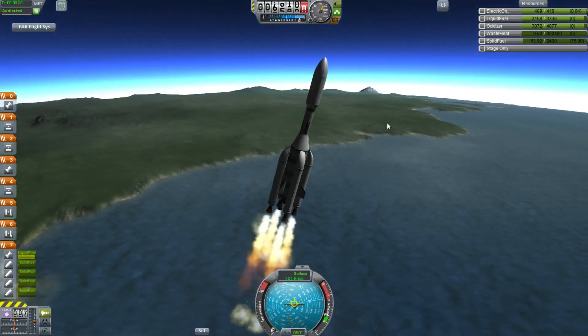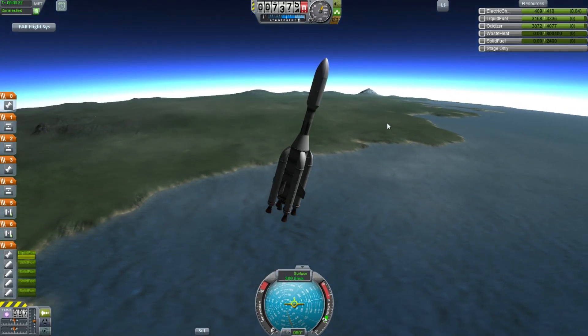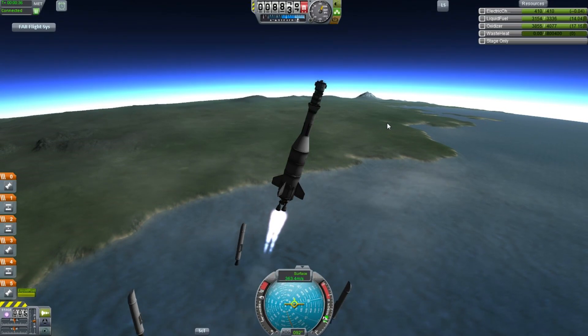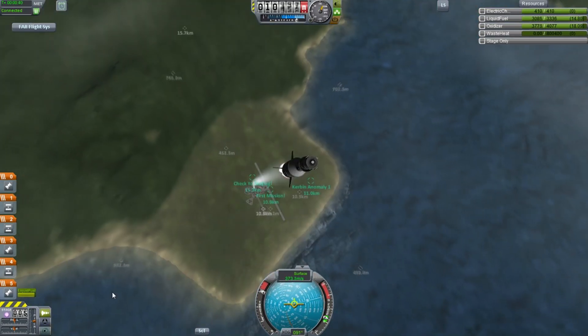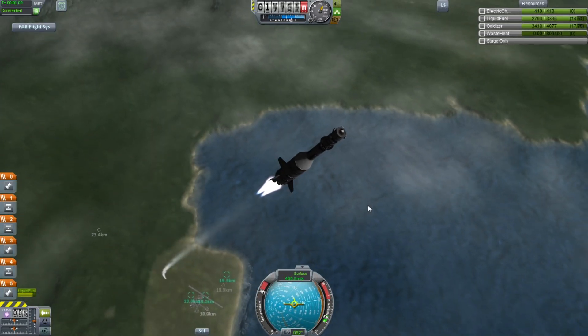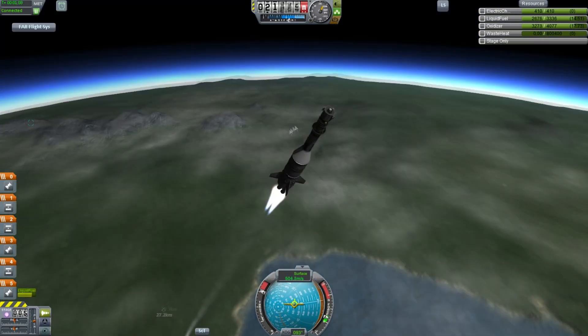Yes, you can send science missions to the sun. You have to get into low stellar orbit. And — oh dear, that was a mistake. I did not mean to do that. Launching without the fairing will probably slow me down a whole lot, but hopefully I can maintain control.